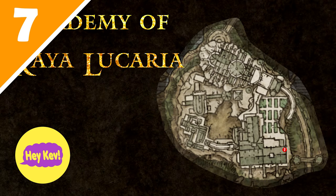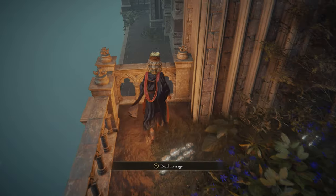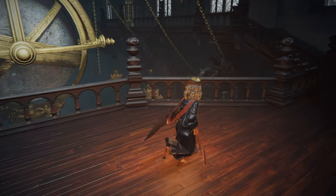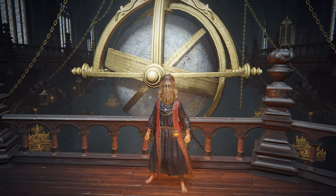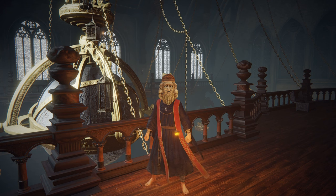Thing 7 can be found in the area above the debate parlor. Going out this path to the right and then hopping over this banister here will allow you to get above the debate parlor where you will find the Radagon icon, which is a charm useful for casting. I believe this charm is one of the 8 legendary charms you need in order to get the charm achievement.